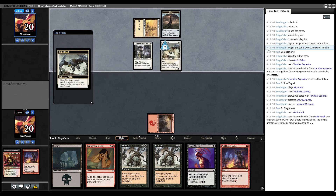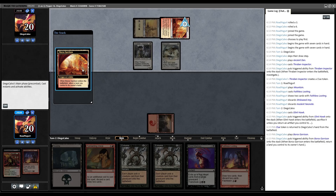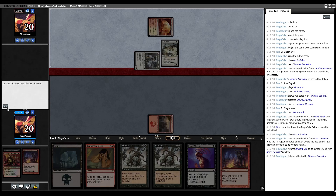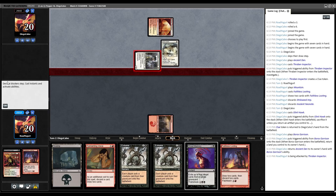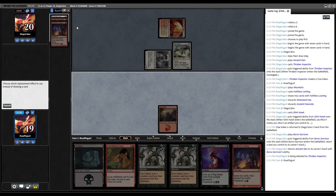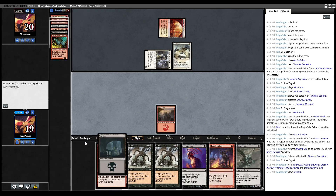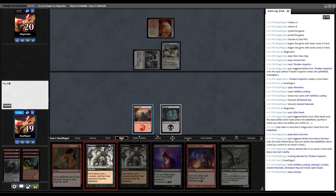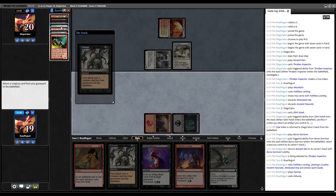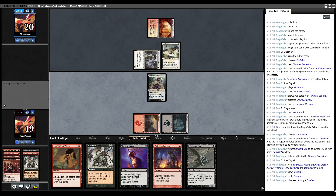Opponent plays Glint Hawk, bouncing the Clue, then plays Boros Garrison. We'll take one from Thraben Inspector, down to 19. We mill 5 with Stinkweed Imp's dredge and we hit a Crusher — so that's good! Let's play Swamp and cast Exhume to grab Ulamog's Crusher. Turn 2 Crusher!